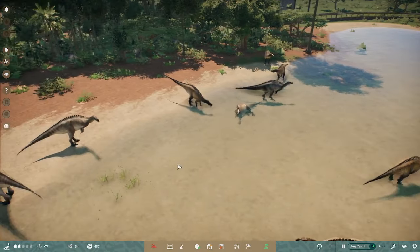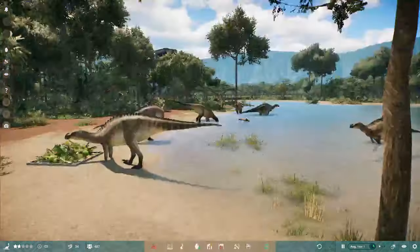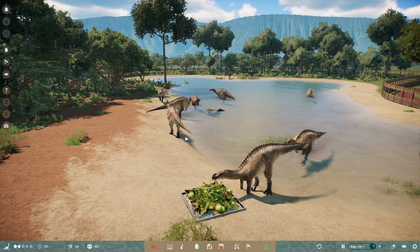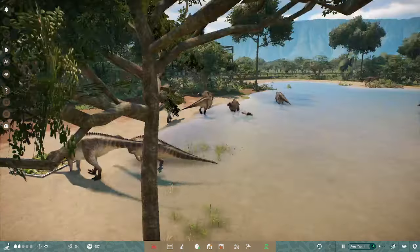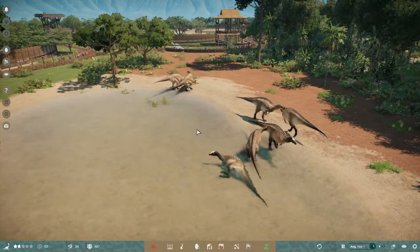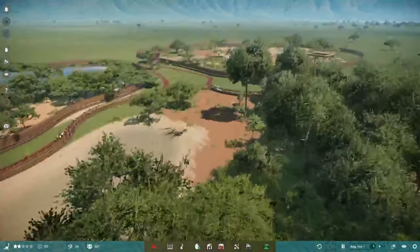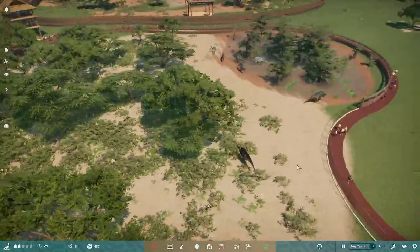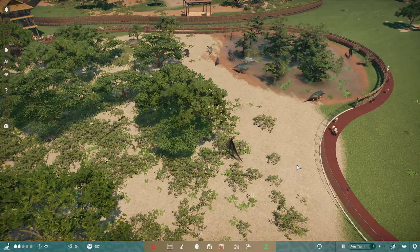Not much to say on Matabarasaurus honestly. It's the first Australian dinosaur for both Prehistoric Kingdom, and was also the first for Jurassic World Evolution. It's just the go-to Australian dinosaur really — like, you think of Australia and dinosaurs, Matabarasaurus is probably the first that comes to mind, unless you're an Australovenator fan.